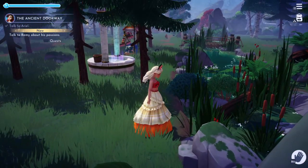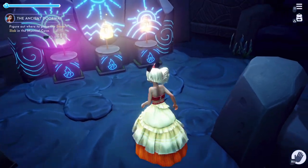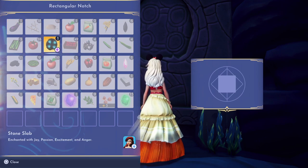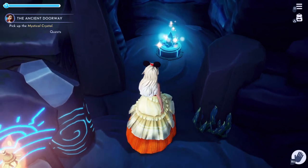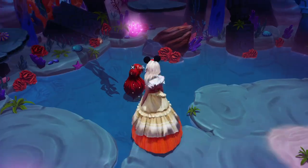For example, talk to Remy about his passions and he'll give you a gem. Once you have all the gems, go all the way down to the bottom of the mystical cave on Dazzle Beach and place the slate there. The doorway will magically disappear and you can get the crystal.